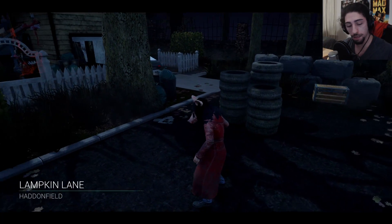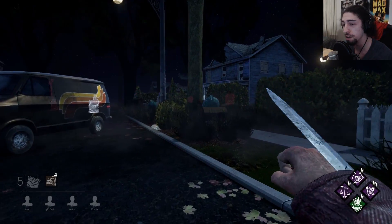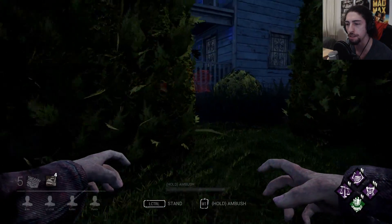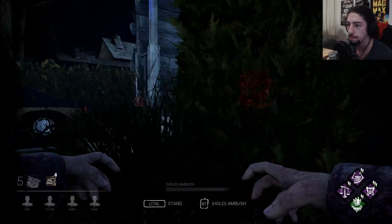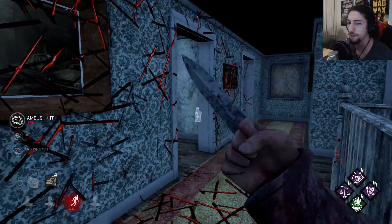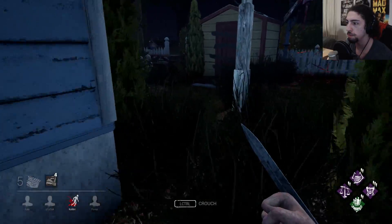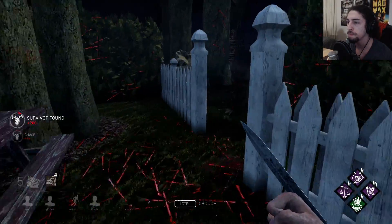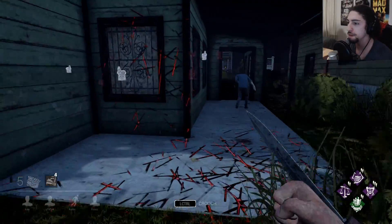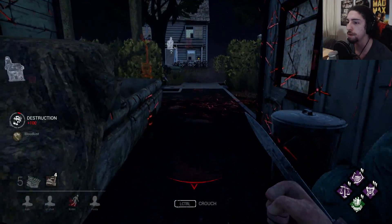Now we're going to play on a map that's not the new map. The Pig basically only has a couple of maps that are actually good for her, and this is not one of them. You want to get someone down as fast as you can, throw a bear trap on them, and control the map. And now I'm getting a pallet thrown in my face.